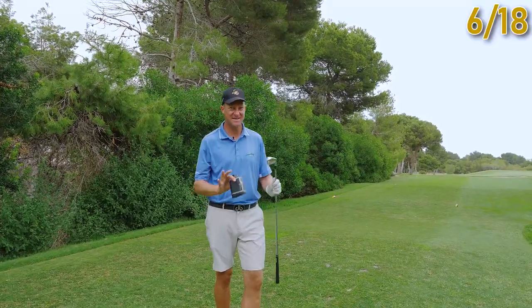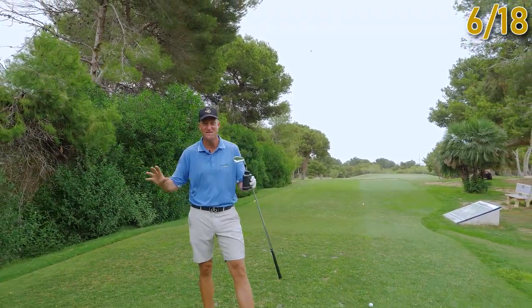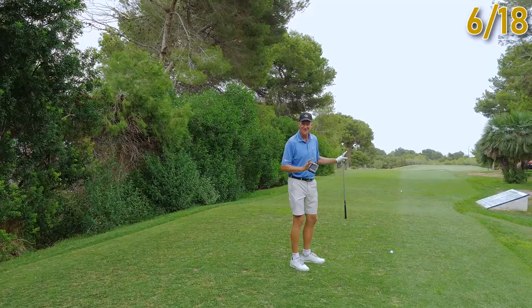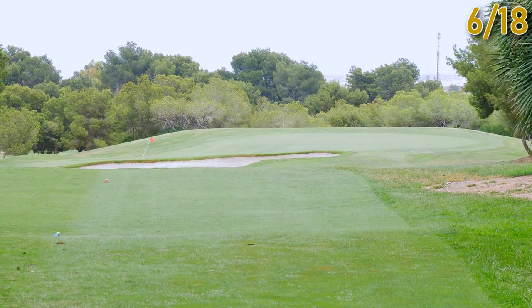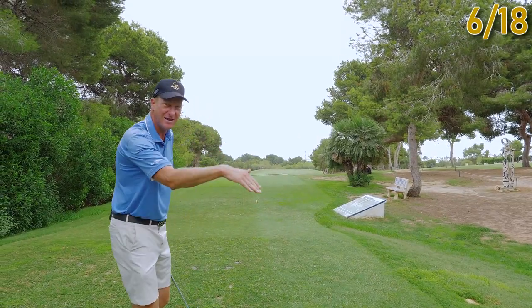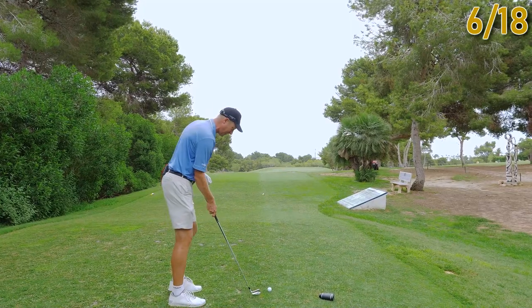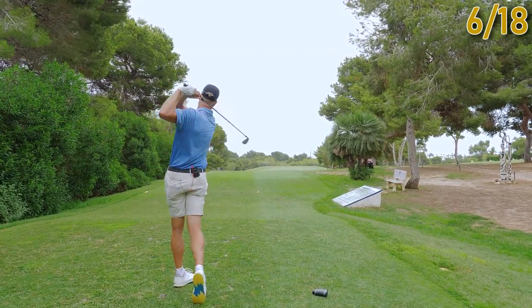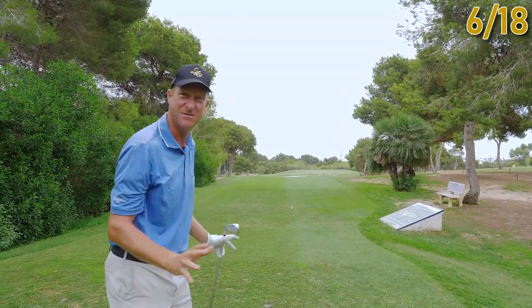Here we are down on the sixth hole at Villa Martin — a lovely par three, the first on the front nine. It's brilliant, reminds me of perhaps being back in the UK — a very sheltered tee, could quite easily be Woburn, Hankley Common, or North Hants. You need to make sure you fly the front bunker. We measured it on the Bushnell: about 165 yards, 150 metres to carry that front bunker. Everything then releases down to a sort of two-tier green. Don't get distracted by the beautiful view of the Mediterranean in the background. Sometimes you don't feel the wind down here.